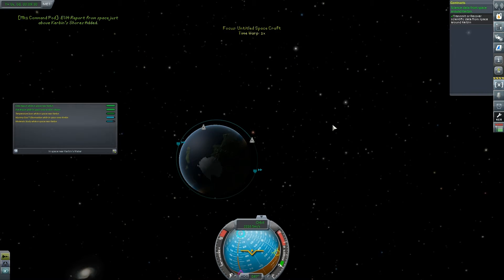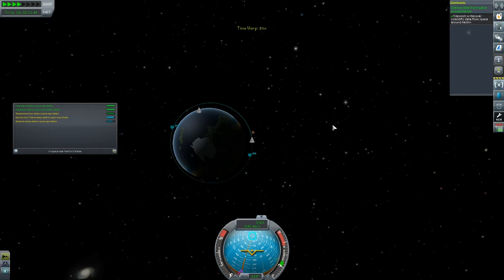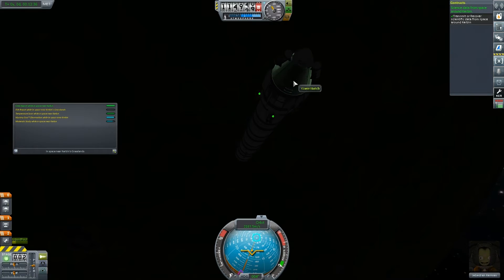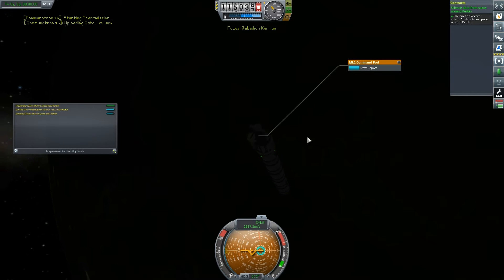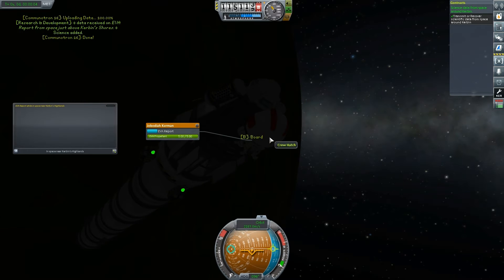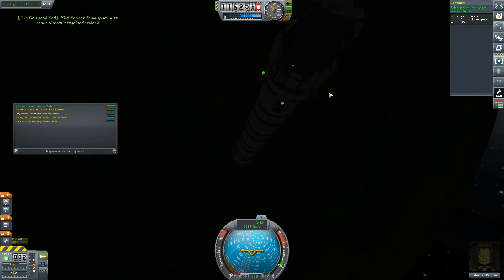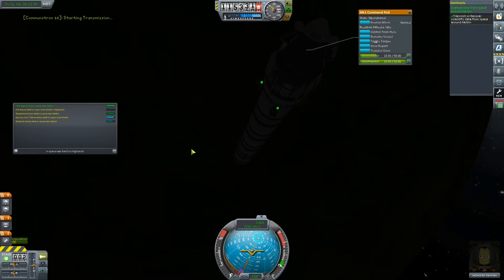Now where are we on our trajectory? EVA report while in space near Kerbin's grasslands — sweet, we definitely need all this science. Let's do this as quick as we can. Review that, beam that back. Out you come again, Jebediah. I like to think he's just looking down at the planet and marveling at its majesty. How much electricity have we got left? 294 — good. I've got four batteries on this rocket, so we can review the stored data and send that back.